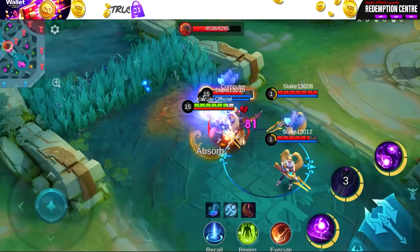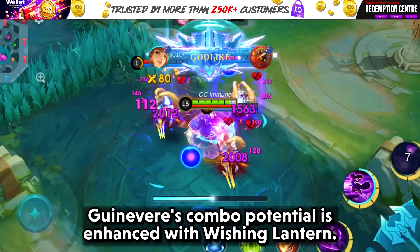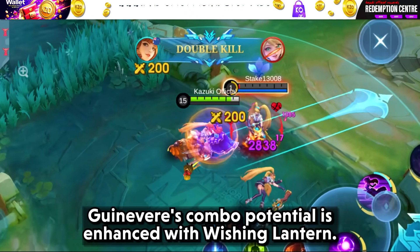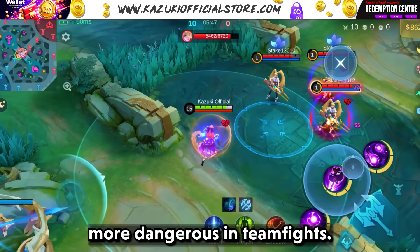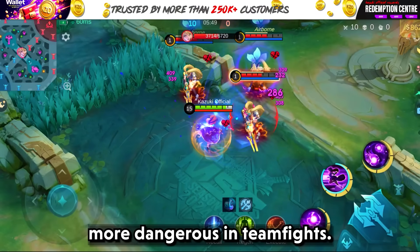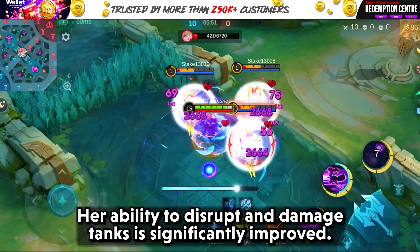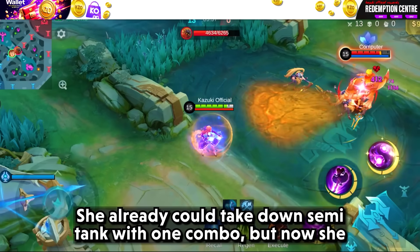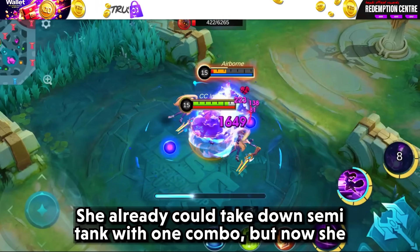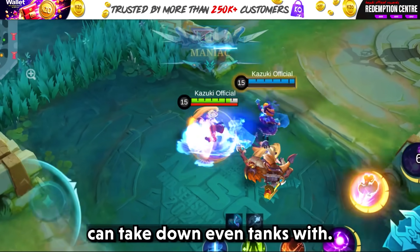Moving on to Ginevere. Ginevere's combo potential is enhanced with Wishing Lantern. The HP-based damage fits perfectly with her skill set, making her more dangerous in teamfights. Her ability to disrupt and damage tanks is significantly improved. She already could take down a semi-tank with one combo, but now she can take down even full tanks.